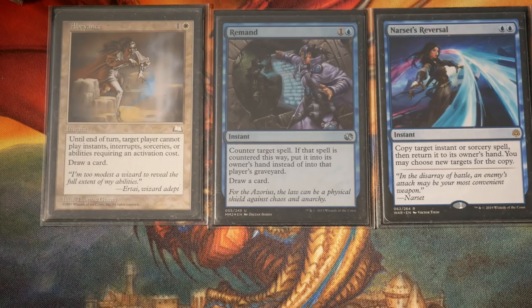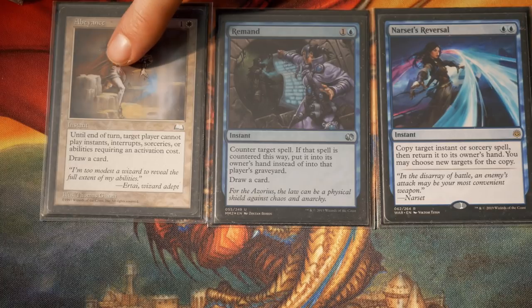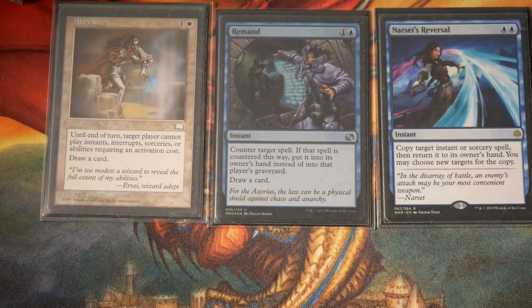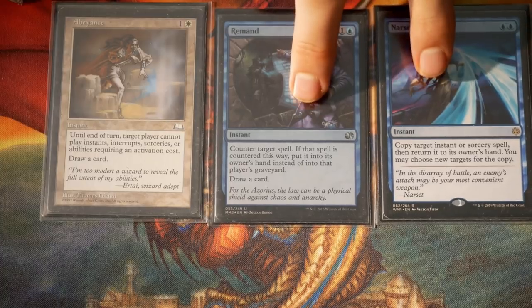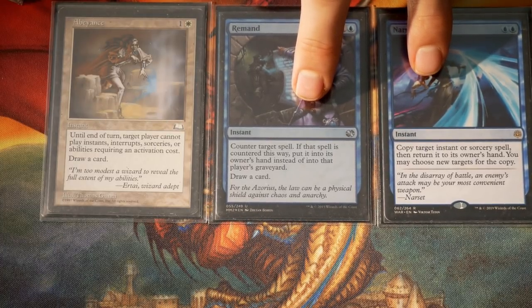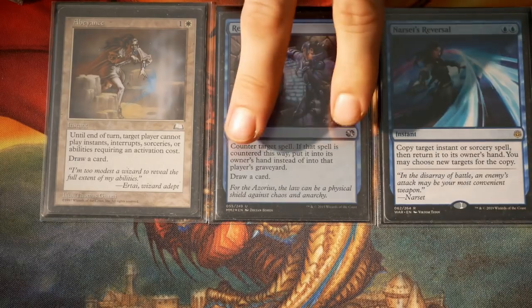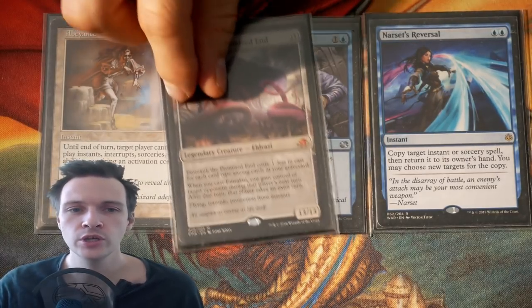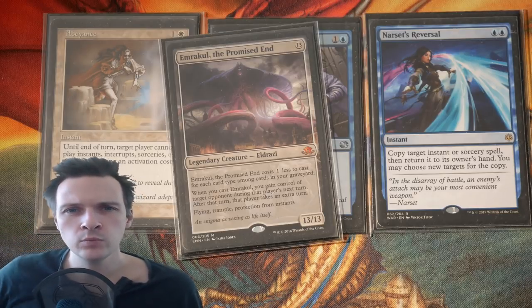I have three more instants I'd like to showcase for another purpose. There's one that reads: until end of turn, target player cannot play instants, sorceries, or activate abilities requiring activation cost, and you draw a card. Then Remand — counter target spell, return it to their hand, draw a card. And Narset's Reversal — copy a spell and send it back to their hand. All of these spells are delaying the game. Your opponents are still going to cast their spells next turn. So if an opponent is trying to win this turn, you stop it, and on our coming turn we cast our big mind-controlling tentacle monster, pass the turn, control them, and win with whatever they were trying to do.